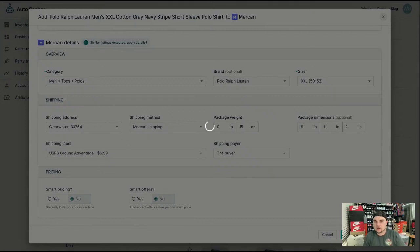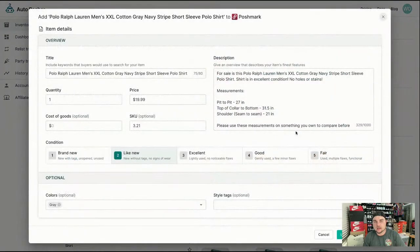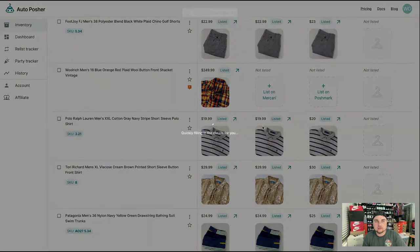When you first get Auto Posture, download and sync all of your listings. If you have like a thousand listings, it's going to take about 15 to 20 minutes to download everything, so just give it some time. But once it's done and you're downloading like five to ten listings every day when you do your cross-listing, it only takes about a minute to bring everything in.